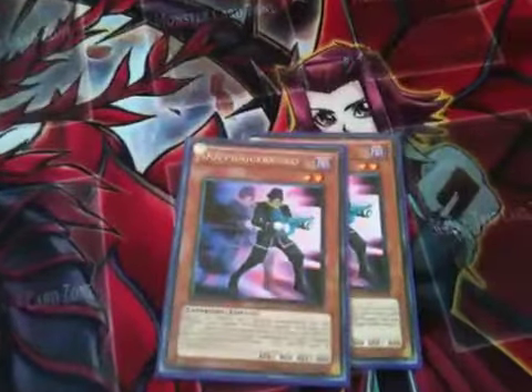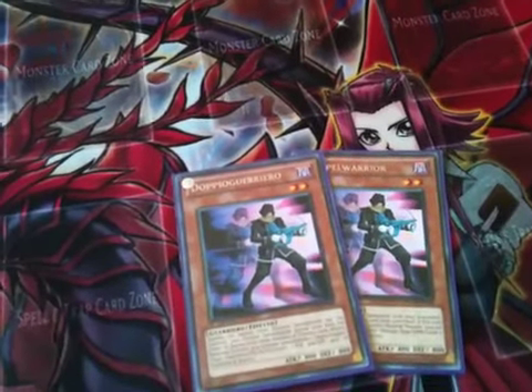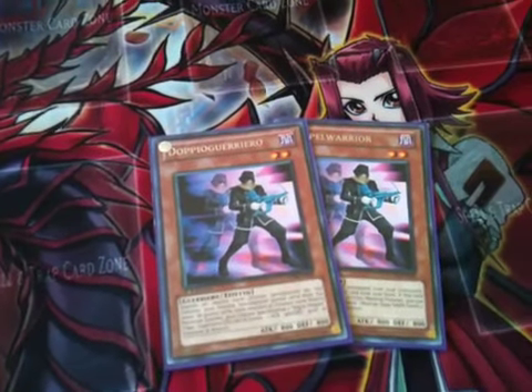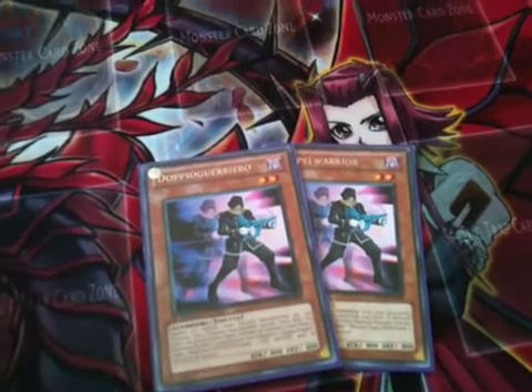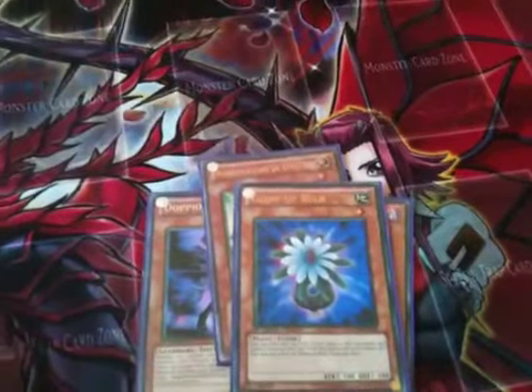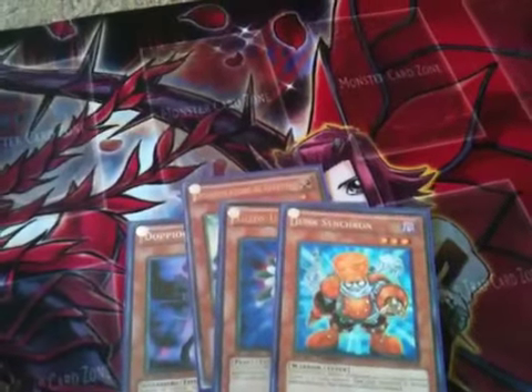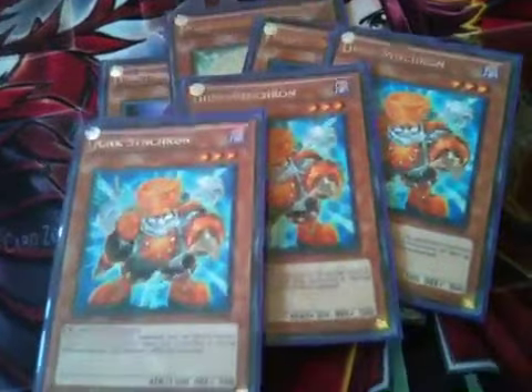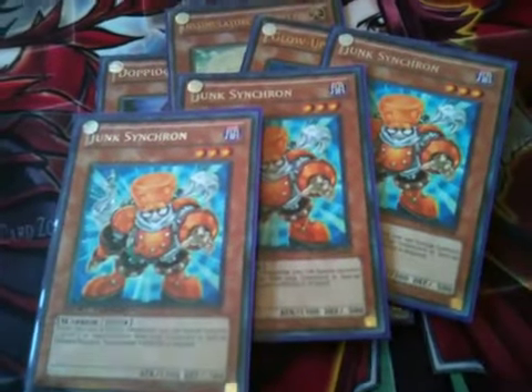We have two copies of Doc Warrior. His effect: when you're also special summoning from your graveyard, you can special summon this card from your hand. Also when you synchro summon using this card, you get two level 1 tokens — not bad. Three copies of Junk Synchron. He is good for this deck because he gets out your Doc Warrior's effect activating, activates your TG Warwolf's effect, and he also gets my draw engine going, which I'll show you when we get to it.